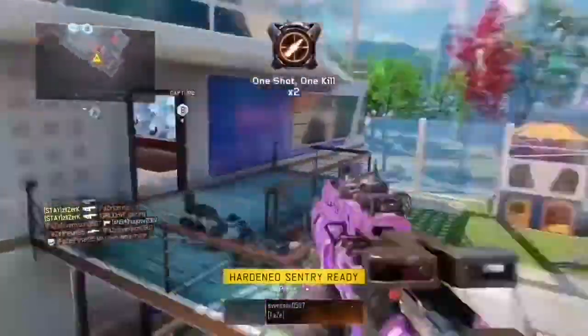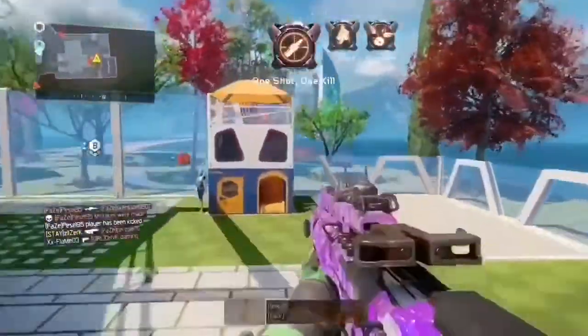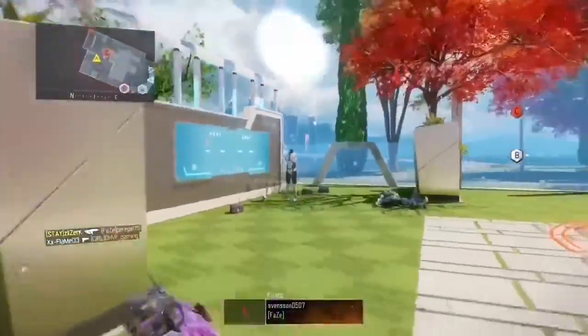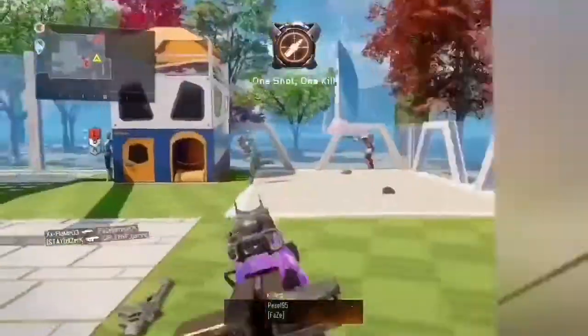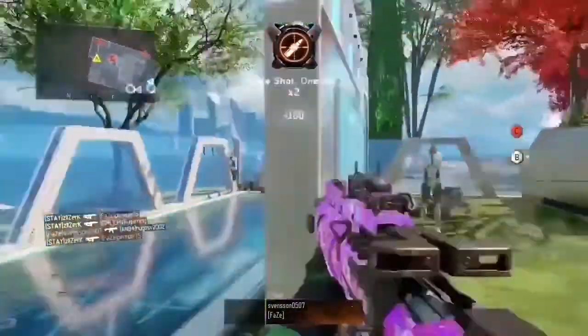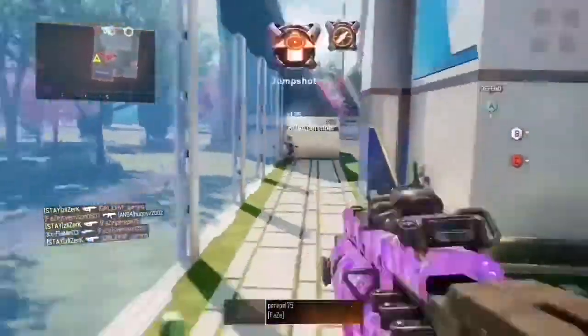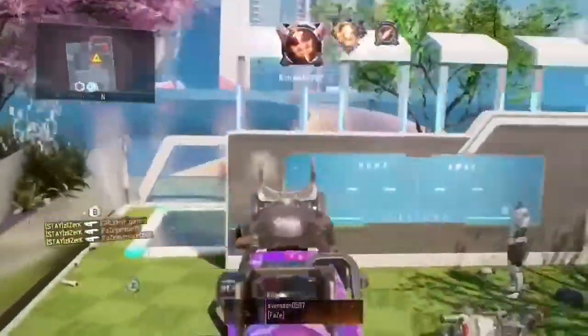Ladies and gentlemen, 79 seconds — and same — this is on Nuketown. He's using the HVK with the ELO sight. As you can tell very quickly in this video, this player is obviously doing something right along the lines of spawn trapping, as most of his kills are within 3 spawns near him. That's going to allow him to get this nuclear insanely fast.